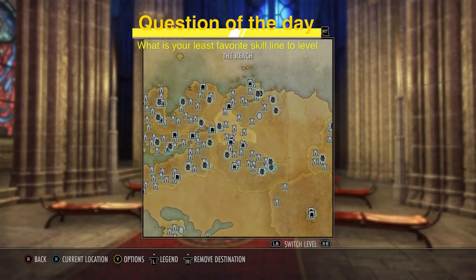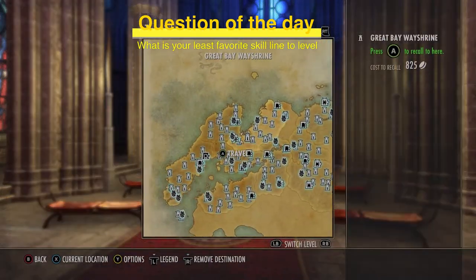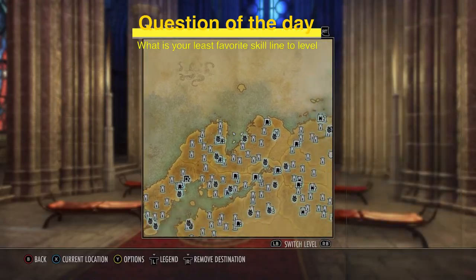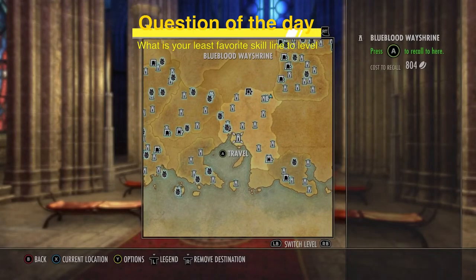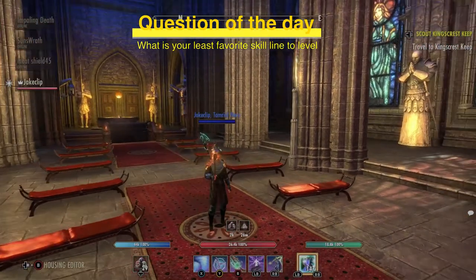If you have a specific theme, I'd suggest going to zones that match it. If you're into a vampire theme, Rivenspire and Western Skyrim will fit that theme based on the zone stories. If you need desert-type stuff, go to a desert-type place. That could be a good starting point, or just go check them all out.